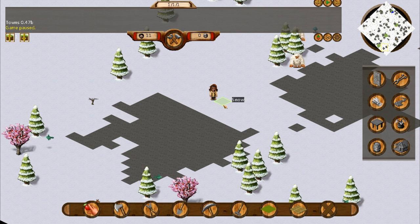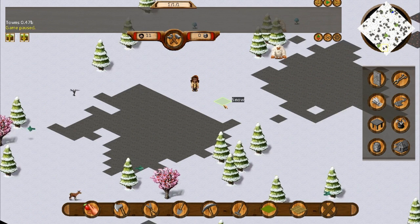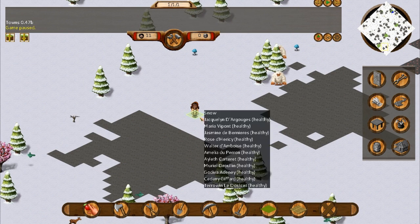But here we are. We made it as far as we can. We're freezing, we have no food, we have nothing. I picked up a couple of straggling bastards along the way, people who just didn't have anything better to do other than to follow me up here and help me build a fort.